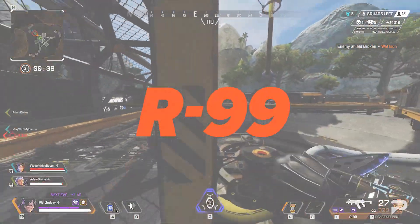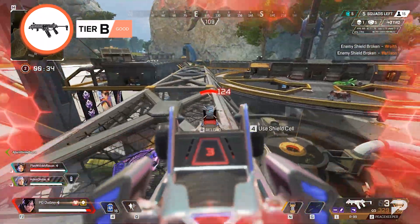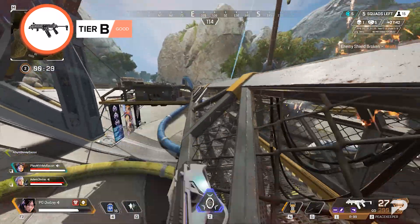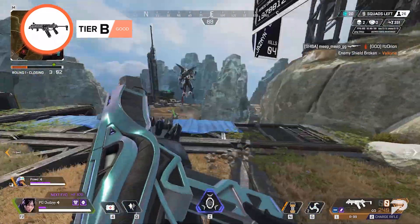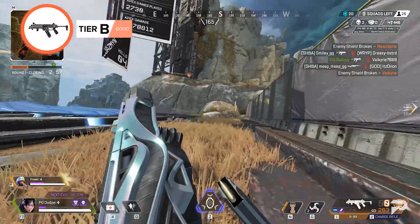R-99. The R-99 is a close-range weapon that thrives with an extended magazine. This is a weapon for players that enjoy running right into the action thanks to a faster fire rate. However, after the introduction of the Car and the Volt, the R-99 is a less impressive choice than in the earlier seasons of Apex Legends.